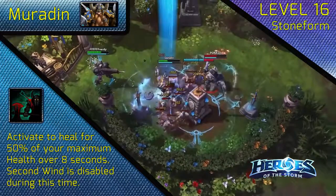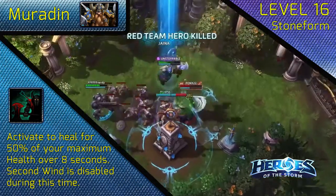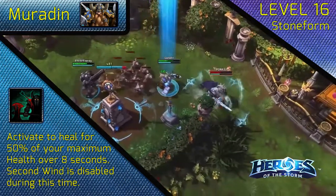At level 16, choose Stoneform. Stoneform is truly the heart of Muradin's uncanny tankiness when combined with the power of Avatar.